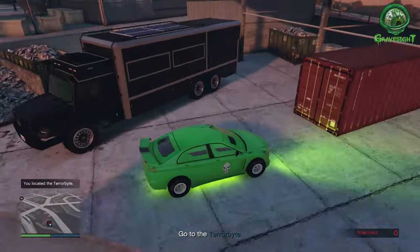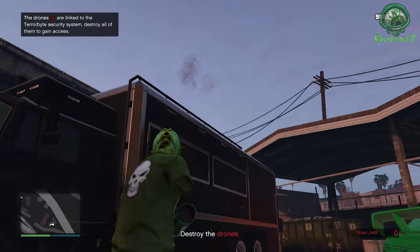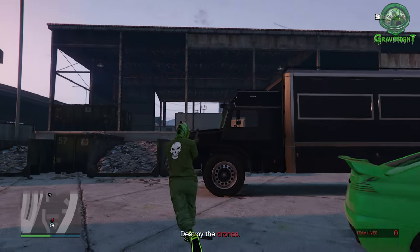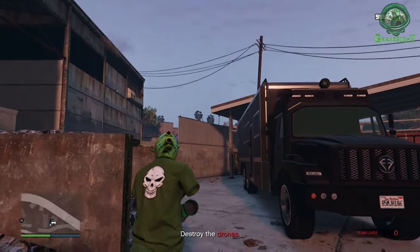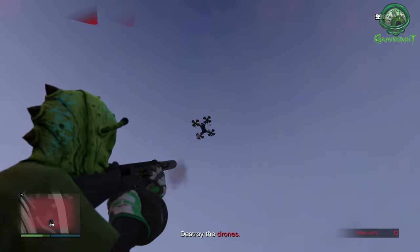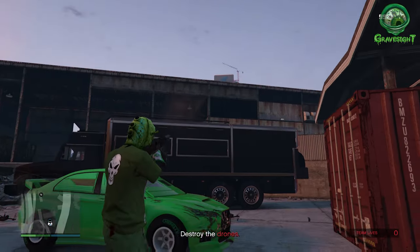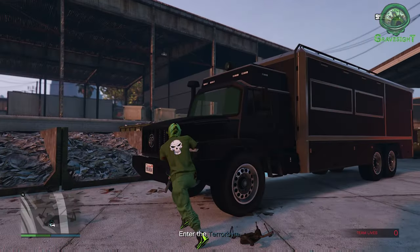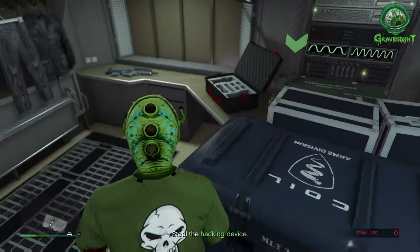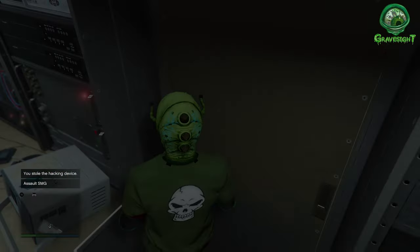The next location we need to find is going to be a Terrorbyte. From here, there's going to be a whole bunch of drones that pop out of this thing, so you're going to need a decent gun. Make sure you don't get shot because these drones have bullets. I was using the assault shotgun to damage them. Once you destroy all the drones, we're going to go inside the Terrorbyte and grab something in there. Grab some extra ammo while you're at it.